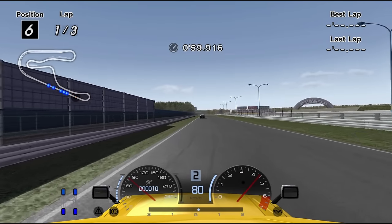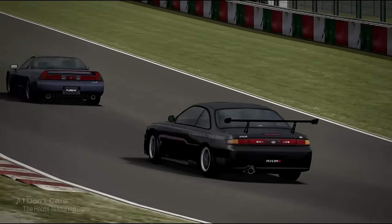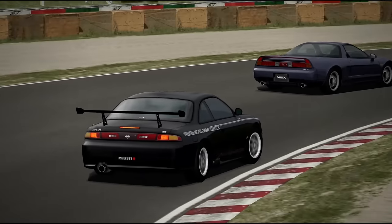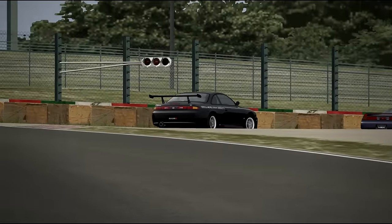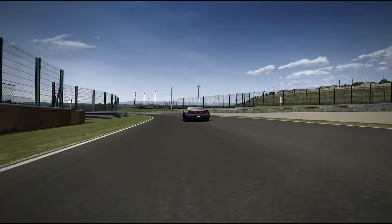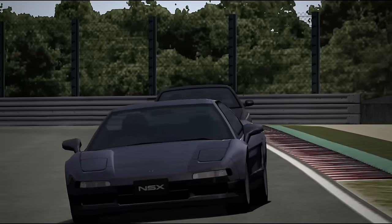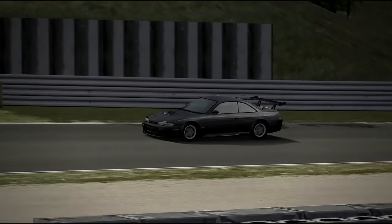The Nismo 270R can be unlocked after completing the International A license with bronze — the bare minimum. Your effort rewards you with a car which can decimate the early game and complete multiple events. Both Sunday Cup and FR Challenge are way too easy, and its manufacturer event follows the same story. 90s Japanese Cup is more of the same, even if minor upgrades help. The same applies for Capri Rally, securing a nice paycheck. The 270R is competitive at professional events like Clubman Cup and Turbo Cup, but needs upgrades to reach this level: Stage 1 Turbo Kit, GT Wing, and Weight Reduction. It comes with sport suspension stock and soft sport tires — mediums are required for Japanese Championship. While hidden behind the International A license, it's pretty good and can get you quite far.